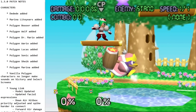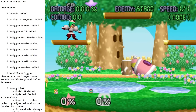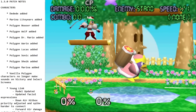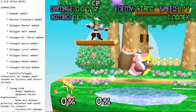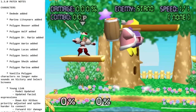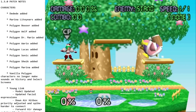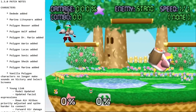Next we'll get to Dedede. We got another big heavy character added to the cast after Bowser, so between Bowser, Dedede, and DK, we got some big ones. He's a pretty fun character to play, and we'll go over all of his moves now.